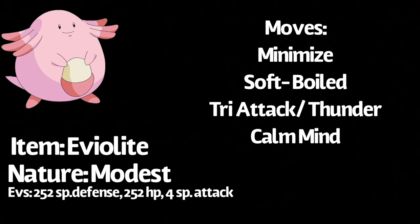Also, you're going to want to have Calm Mind so that you can raise your special defense as well as your special attack. You can just kind of send Chansey out at the very beginning of the game and use Minimize three times to max out your evasiveness, then use Calm Mind six times to max out your special defense and special attack. Then just sweep from there. And if you ever do get damaged, just use Soft Boiled.